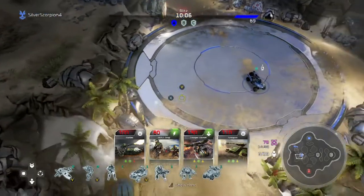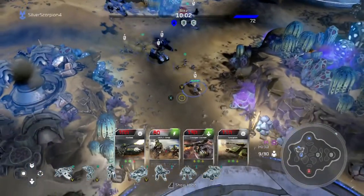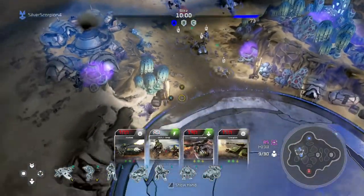That brings us to All or Nothing, which is play all the cards in your deck at least once in a single Blitz match. In Blitz you have 12 unique cards, so you need to play all 12 of those.